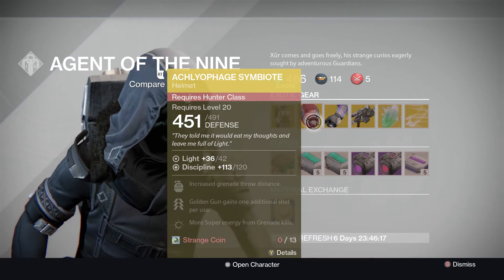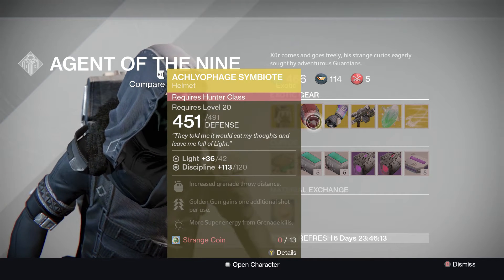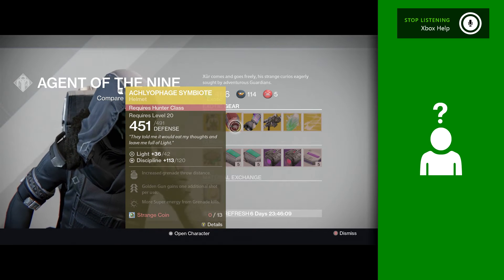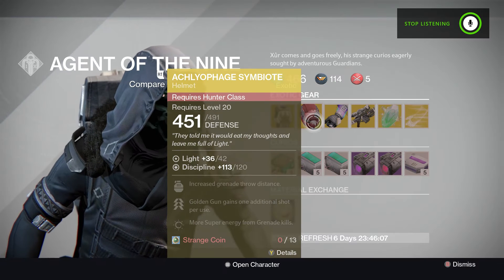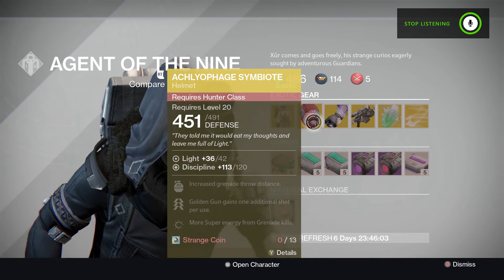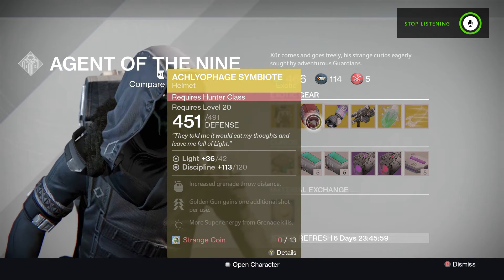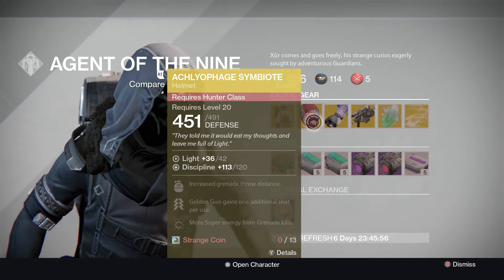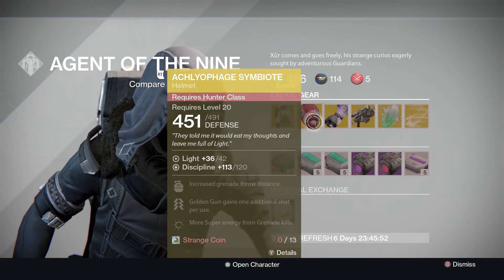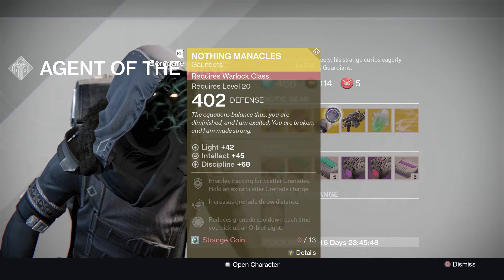The Ambient Symbiote — Golden Gun gains an additional shot. Guys, another one if you have a hunter: excellent helmet for a hunter. Definitely worthwhile, good for PoE, but it's even better for PvP. So if you're going to go running through the Trials of Osiris and you're a hunter, I'd definitely suggest doing that.